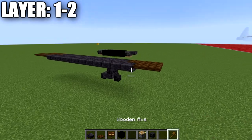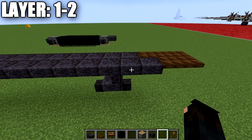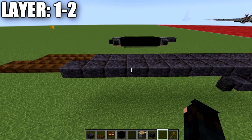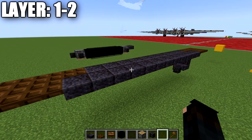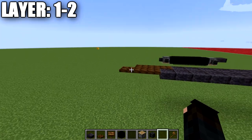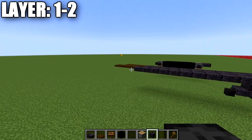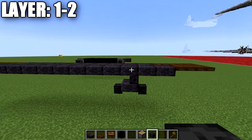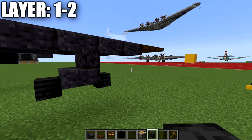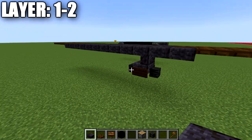Let's get started. First, place down two polished blackstone top slabs to start the center line, then a polished blackstone upside-down stair, followed by nine more top slabs back from that stair. Place down two dark oak trapdoors after the last top slab on the back, giving you three dark oak trapdoors on the back and two in the front. Underneath the upside-down stair, place a polished blackstone top slab, a wither skeleton skull on both sides facing forward and back, and a dark oak wood sign to the sides of the top slab. That's layer one.